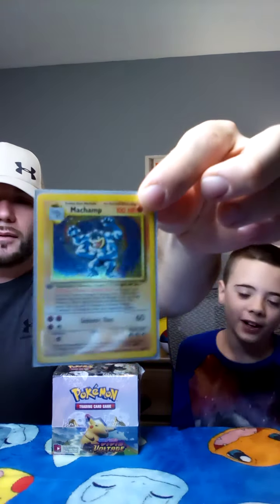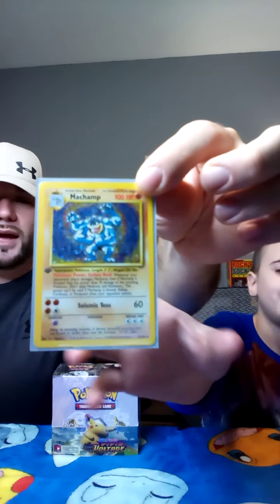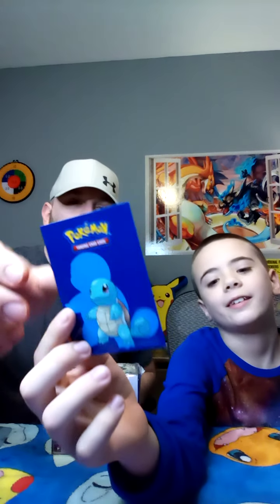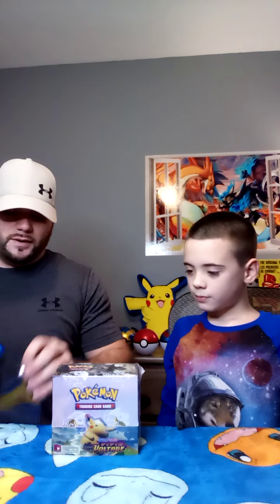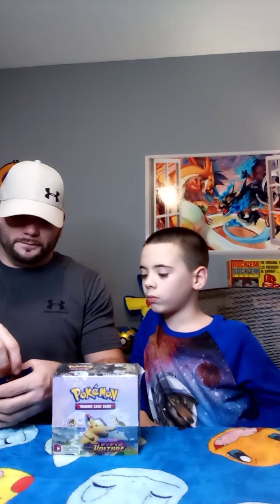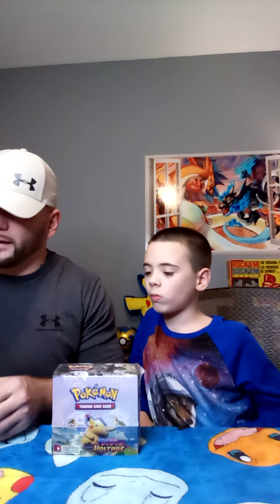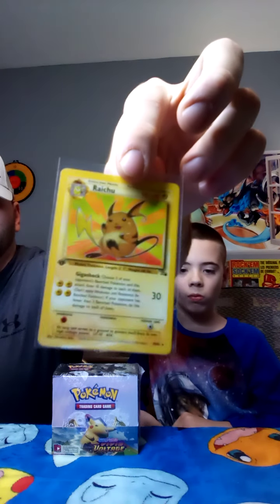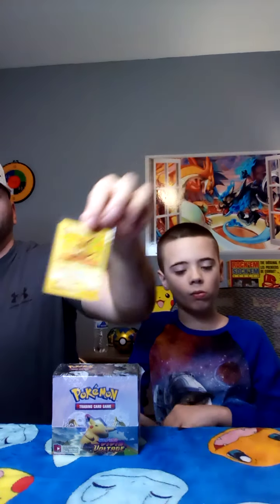We showed this last time but we'll go through them again. First edition Machamp — this was already in our collection. It's in a Squirtle case, and we want to get it graded. We know it won't grade anywhere near a 10, but it's still more valuable graded. Then we have the non-holographic Raichu from the Fossil pack, first edition, in great pack-fresh shape.